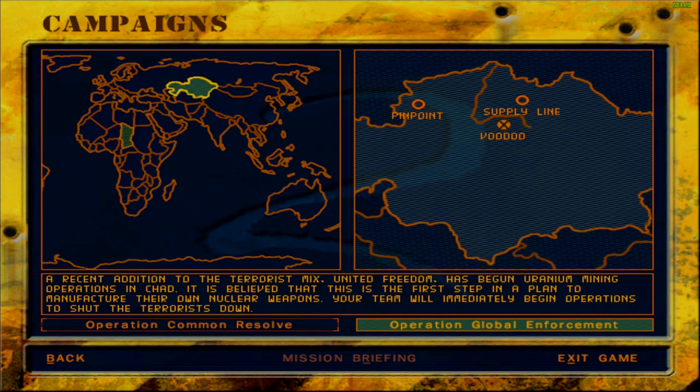When we come back we'll pick one mission — Pinpoint or Supply Line — depending on which one seems more important. Until then, take care.